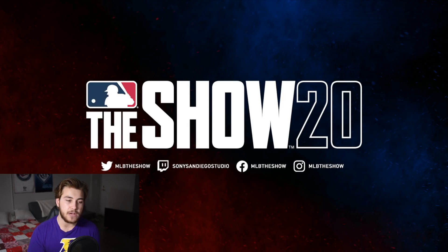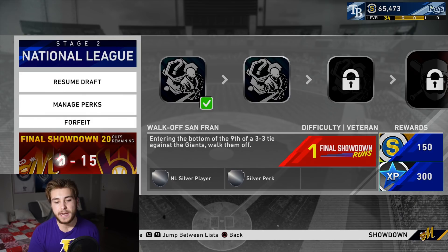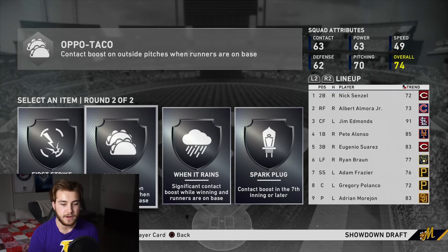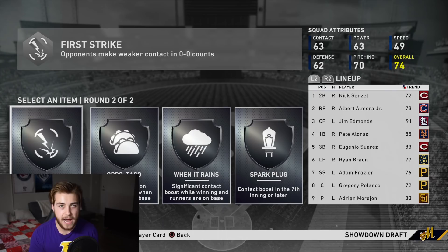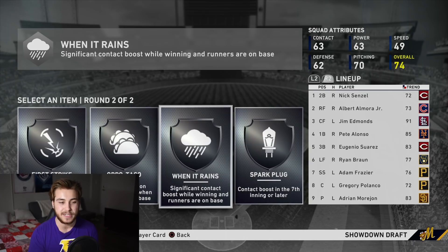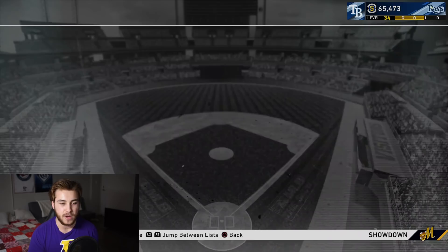Speaking of those moment challenges - how many should you play? It really depends what you're looking for. Are you playing showdown to get these cards because you want all of the team affinity diamonds, or are you doing it as a means to make stubs and XP? Righty second base hitting both sides is really what you want - a guy like Howie Kendrick is absolutely perfect. Pitching perks are not bad - usually you have a lot more hitting moments, but once you build up a strong core of hitting perks, feel free to pick some pitching ones. Don't pick perks like Spark Plug or 'When It Rains' because you're never going to be winning.